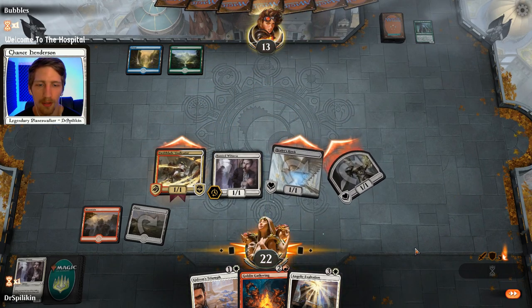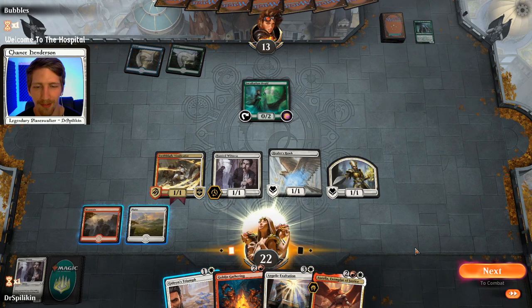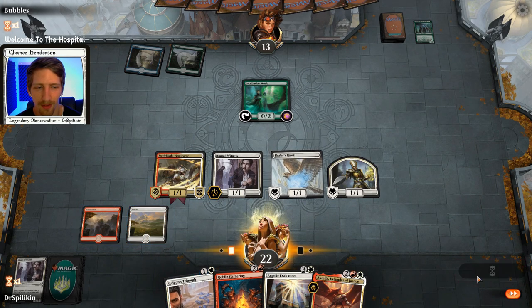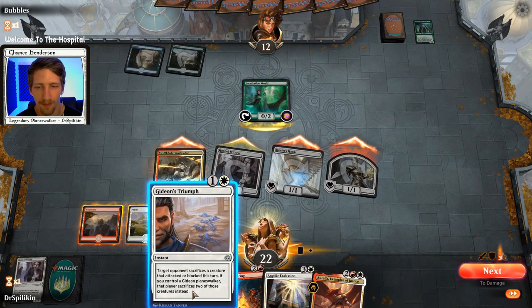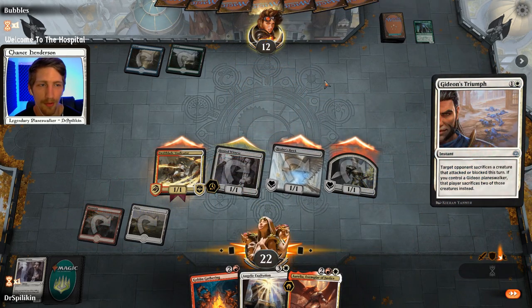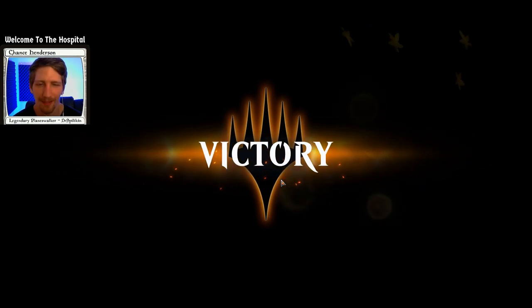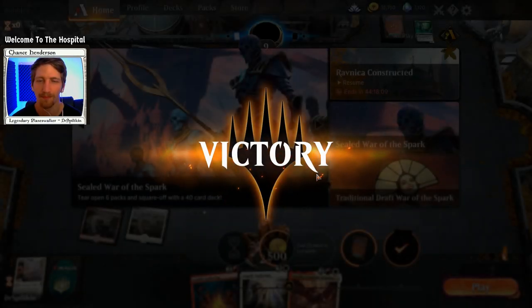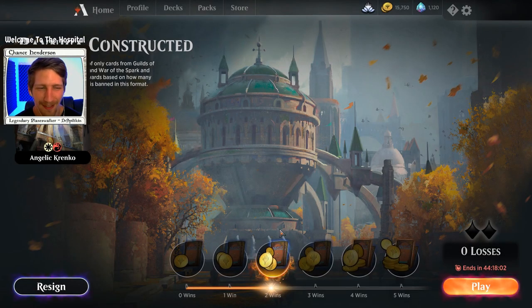That's four damage - not bad, we're healing up a little bit. We're really getting land-screwed but it seems like so are they. We have exhausted our plays now. We can at least kill the Incubation Druid - that's the nice thing about Gideon's Triumph. Oh, lost connection. Hold up - victory? Game two picking up a victory. That just sort of blew my mind.